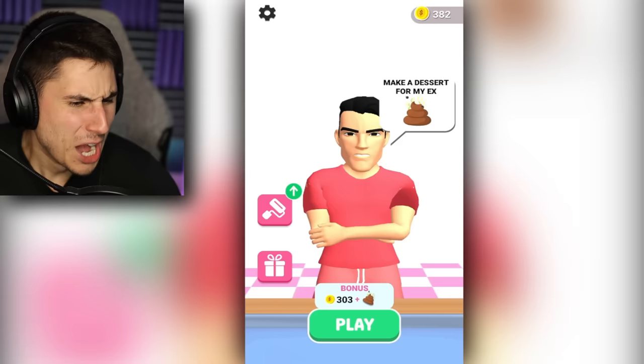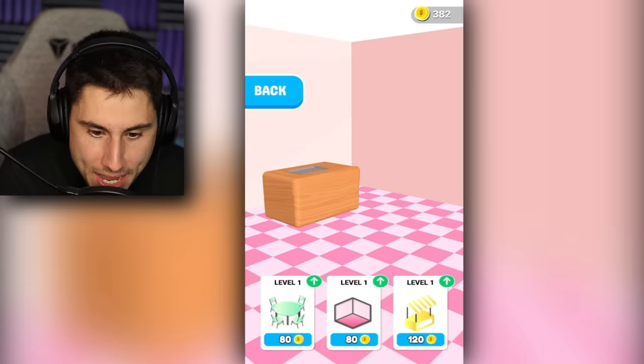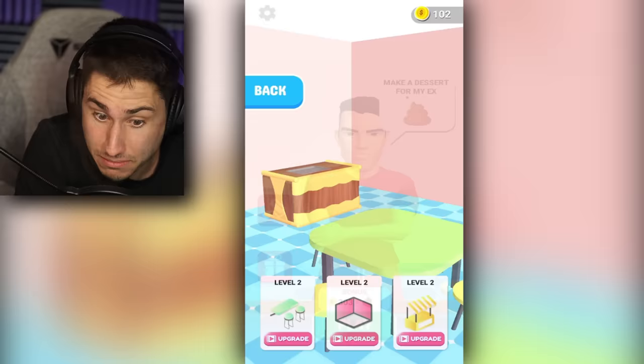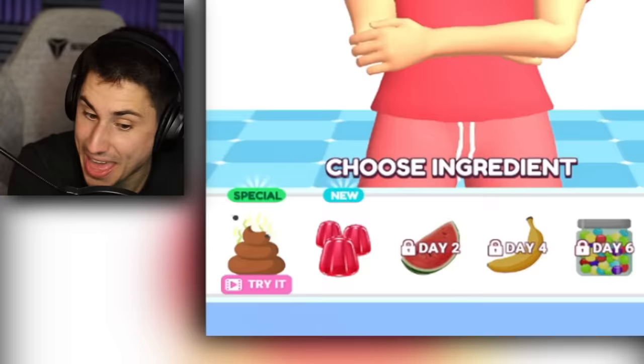Moving on to our second customer. This guy is actually asking for a disgusting ice cream, so I'm going to give it to him. It's a dessert for his ex. Clearly he's not a fan of that person and he wants disgusting ice cream to give to them. Well, I'm your guy. I can change my ice cream parlor as I get more money. So let's add a table and a new tile floor. Let's move on with the guy that wants the nasty looking ice cream. He's angry, and I guess I could either use jello or - I'm going to assume that is a pile of poop. Tell me if I am wrong.